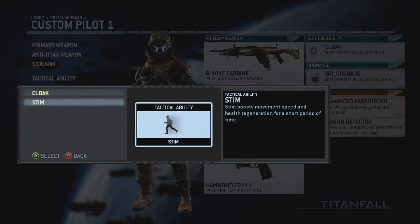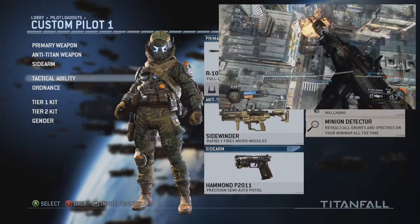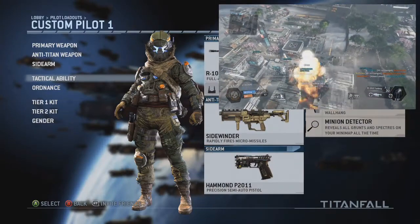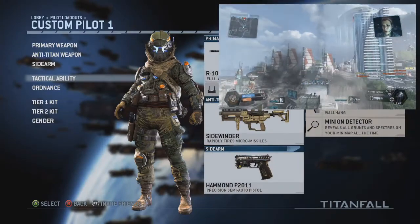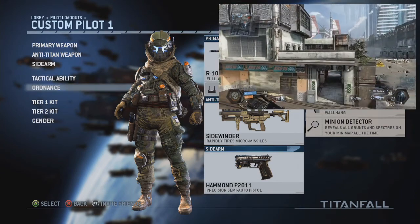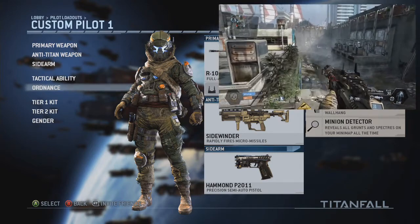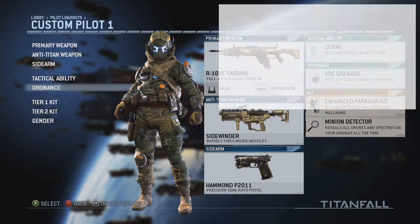For my tactical ability, I haven't used Stim. I'm not saying anything's wrong with it — nothing's wrong with cloak either, but sometimes I even forget it's there. Most of the time I use cloak is when I'm ejecting out of my titan because I have the nuclear ejection perk, and I think it forces you to cloak automatically when you eject. When I come back down I still have cloak left to use, as if I barely used the bar.